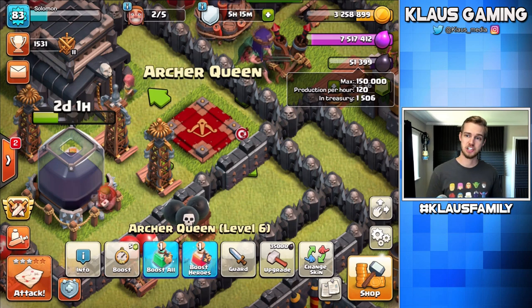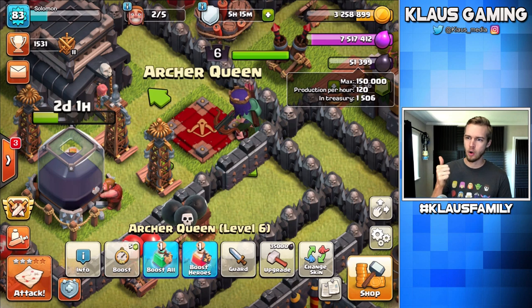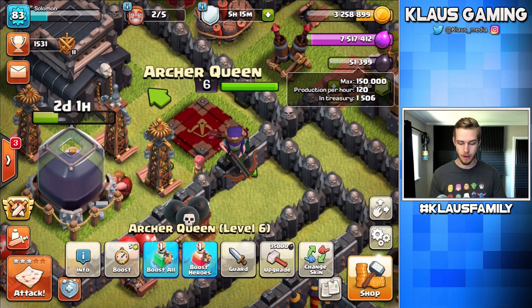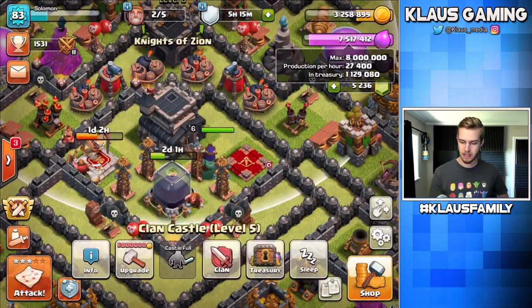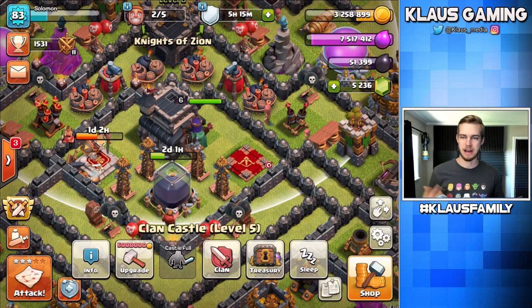Plus it looks like 1,500 in my treasury. I always forget that it shows that on there - it shows your how much you can hold, how much you have, it also shows how much you're making per hour and how much is in your treasury. I always just go to my treasury and look at it, but there are some cool little things in the game that I forget about.